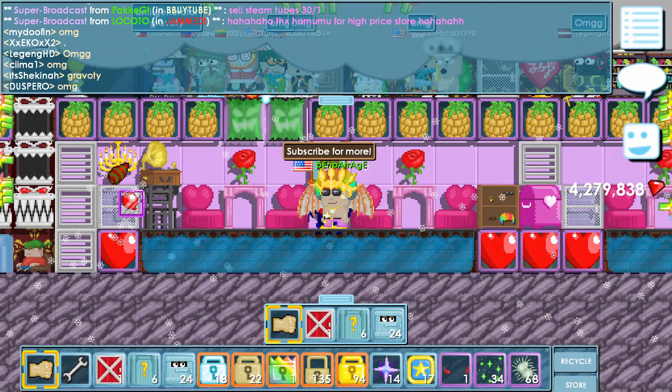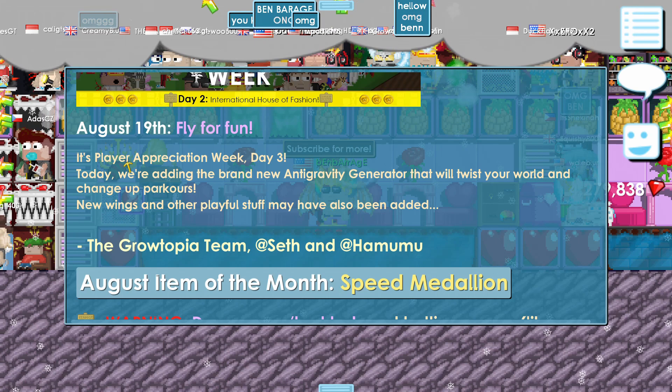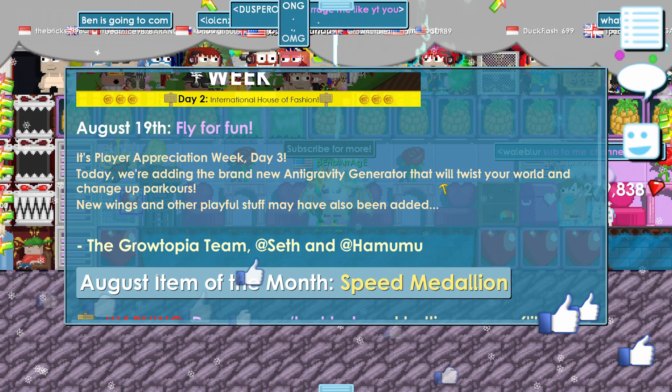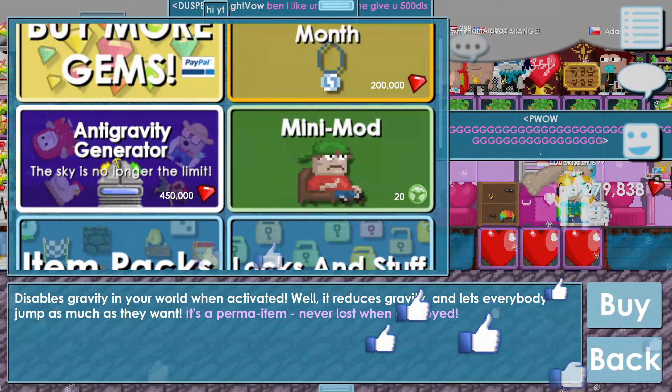Let's type slash news and see what's new. This image still hasn't changed but eventually it will. Fly for fun — it's player appreciation week day three. Today we're adding the brand new anti-gravity generator that will twist your world and change up parkour. New wings and other playful stuff may have also been added.